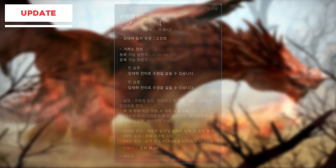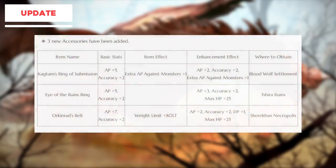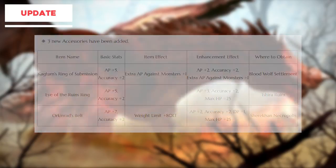We also get new boss gloves to compete with Bheg's. The Lieber gloves sacrifice some accuracy for a lot more evasion, which is great for those looking to do DP builds focusing on evasion. But I still think Bheg's is a superior glove since accuracy is so important. Three new accessories have been introduced, one of which is currently the best in slot ring — the Eye of the Ruins ring, essentially a crescent guardian ring but with HP on enhancement. Pretty good, but it depends on how far away the underwater dungeons are since those will introduce the best in slot Tungrad ring.